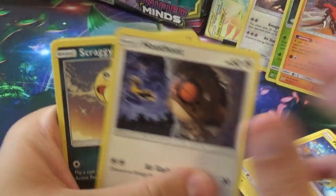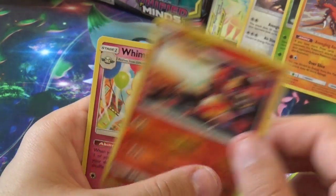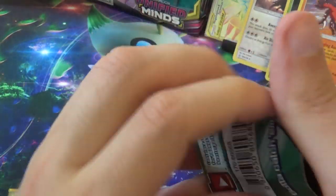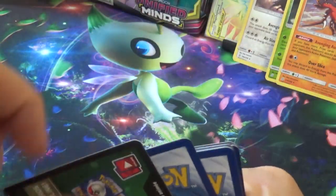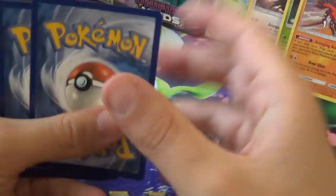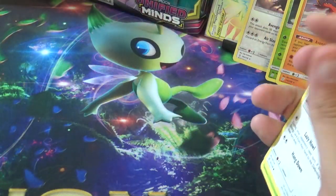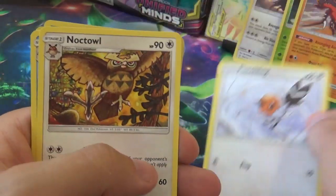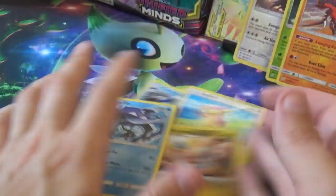Third from last pack: Pikachu, Hoot Hoot, Scraggy, Numel, Tynemo, Thunderous, Dragonair, Steenie, Reverse Magmortar, and a Whimsicott. Penultimate pack: I also have two booster packs upstairs with ten promos that I might put at the end of this video. Next pack: Slakoff, Wingus, Honedge, Magnemite, Fletchling, Noctowl, Caracosta, Ordino, Dragonair, and Tapu Fini.